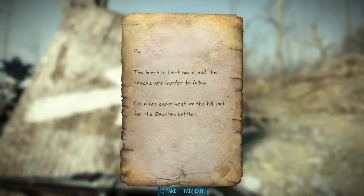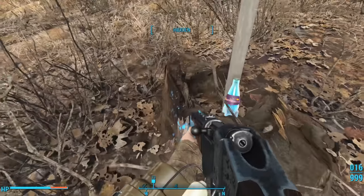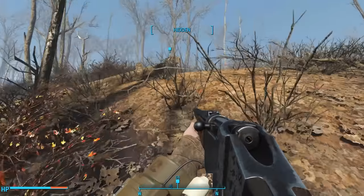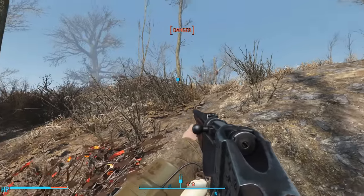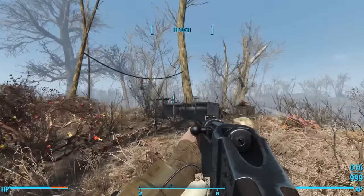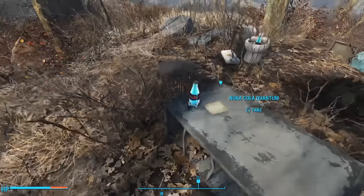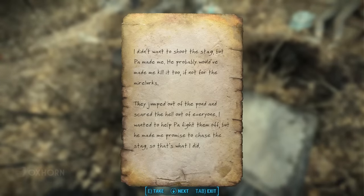Pa, the brush is thick here, and the tracks are harder to follow. I've made camp west up the hill — look for the quantum bottles. Not far away, we see our first bottle sticking out of a stump covered in Quantum, then another in a dead stump covered in Quantum. Cresting a hill, we find a third in another dead stump. Passing a tree with more Quantum on it, we get ambushed by bloodbugs. At the top of the hill, we find the young hunter's camp. On a turned-over filing cabinet, we find a bottle of Nuka-Cola Quantum and the Young Hunter's Diary.